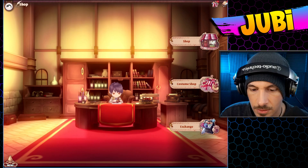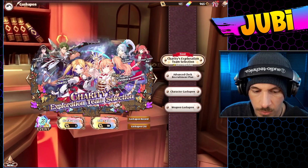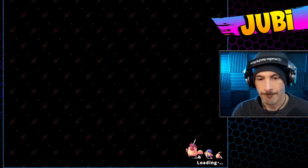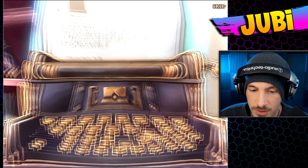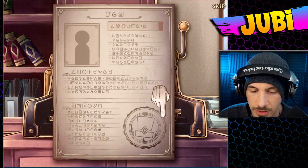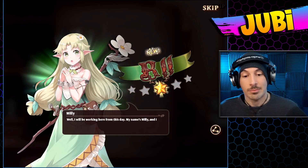I would assume the better units are the ones that cost 300. So let's do a 10-pull — I'm sure we'll get something exciting. Then we'll craft some weapons after that. There's a lot more to it, but so far this is fun. You know I'm going to change my mind as soon as we get to the autoplay — I'll be like, the game just plays itself, so I don't really know why I'll keep playing this.